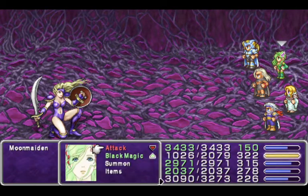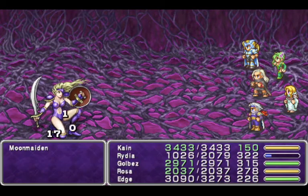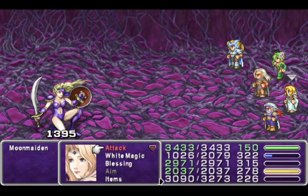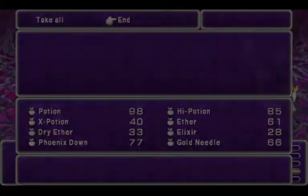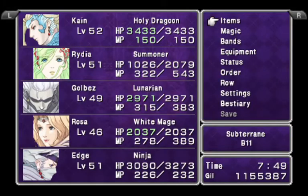Moon Maiden, you just defend — you attack, you attack. We're going to go all-out attacking on Moon Maiden. She can't have that much HP. Moon Maiden's gone. We got a Minerva Bust here! That's really good — that is really good. Oh my goodness, I was a little loud there. That's a ridiculously good drop.